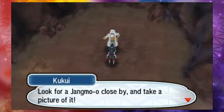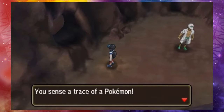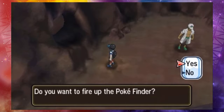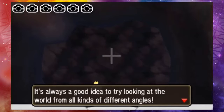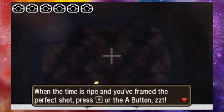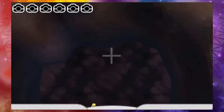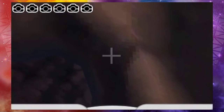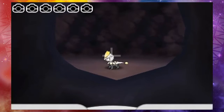Look for a Jengmo close by and take a picture of it. You sense a trace of a Pokemon — do you want to fire up the Poke Finder? Sure, why not. There's a little camera interface on the bottom screen. You can move the camera all around using the circle pad. It's always a good idea to try looking at the world from all kinds of different angles. When the time is right and you've framed the perfect shot, press R or the A button. Each time you fire up the Poke Finder, you can take six pics before you run out of space. And it does work on a gyro system also, but circle pad controls are so much more responsive.